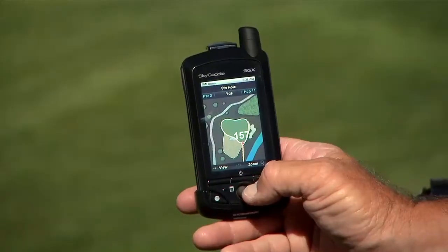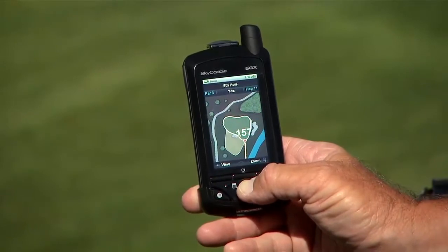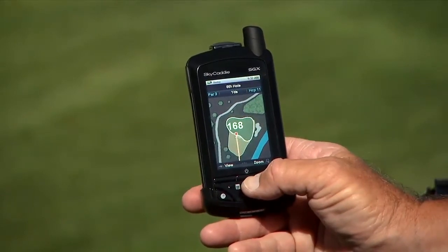As you can see, we've got a great little cursor we can move around on the SGX and we can pop it right on top of that bunker — it's 168 yards to carry the sand trap. What he's going to do is pick a club to get over that bunker and take it out of play, essentially eliminate it.